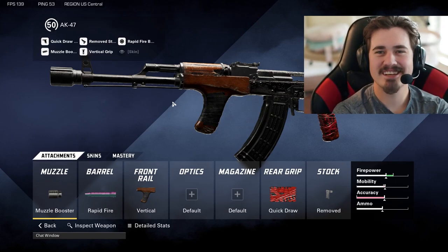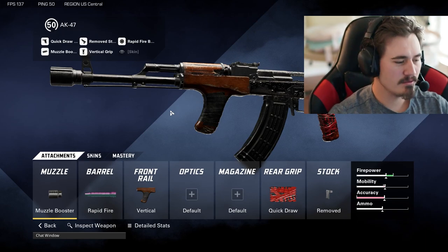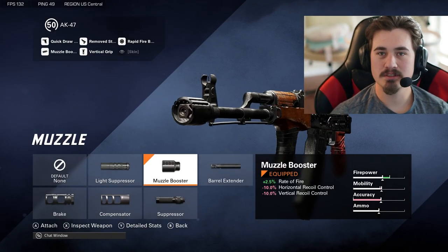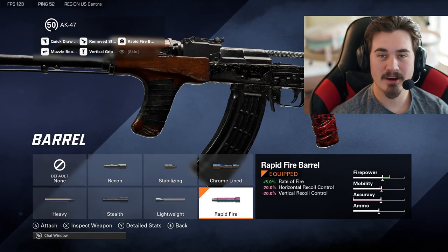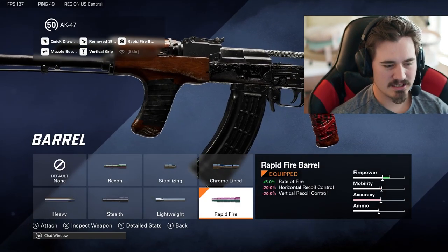Welcome to another video. Today we're going to be taking a look at my AK-47 loadout. First up, we're going to run the muzzle booster for the TTK — that rate of fire — which means we're also going to run a rapid fire barrel to increase the rate of fire.